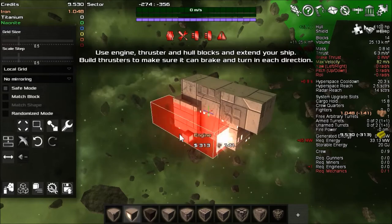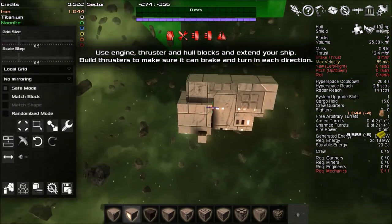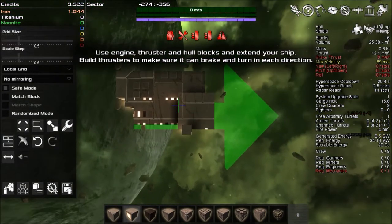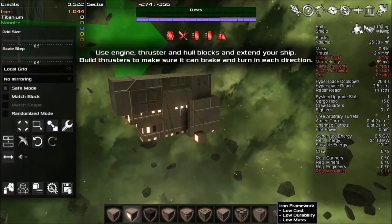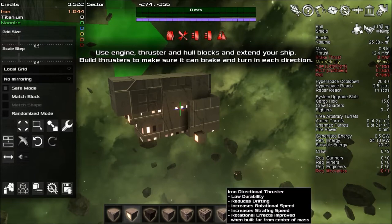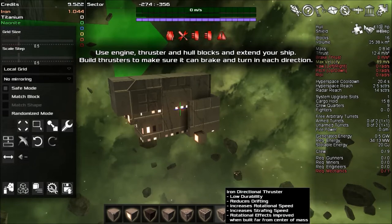We'll put side-adjusting thrusters — it said turn your camera to see where they're facing. The transform block tool can transform blocks into something else, like an engine. There's a gyro array — that increases rotational speed. These are the directional thrusters right here: iron thruster and iron directional thruster. You could put them anywhere, though they work best when away from your center of mass. So I'll put them there and one here.